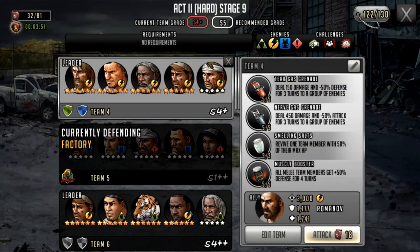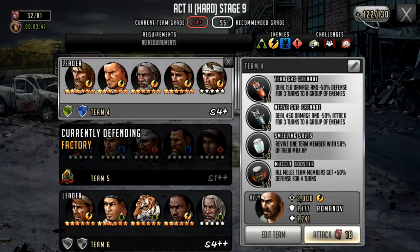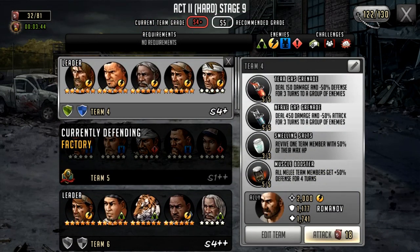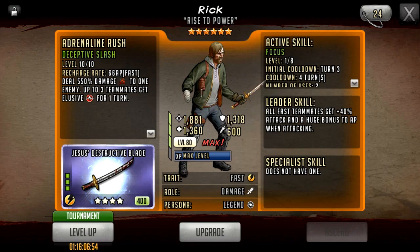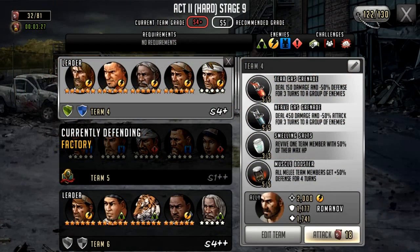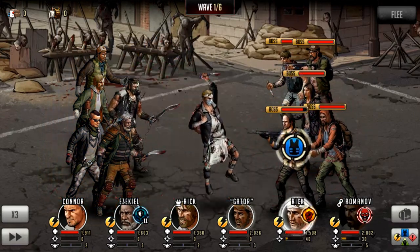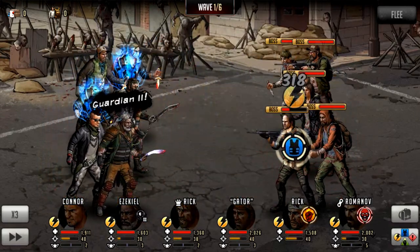I've got him behind a Rick who will give him an extra 40% damage, and a Gator whose buff should give another extra 75% damage. I'm also hoping to debuff someone with Connor — I just want to see that huge number pop up and see what sort of damage we can do. There are some tough characters on this stage, so let's see what we can do.